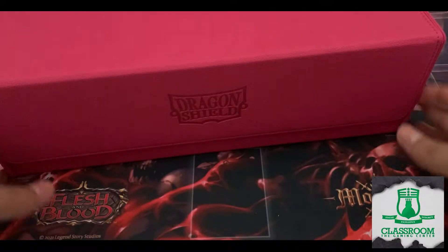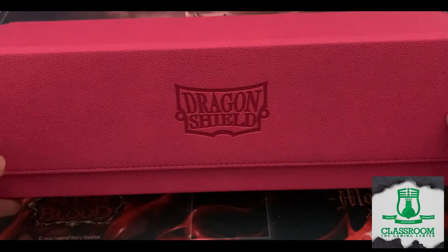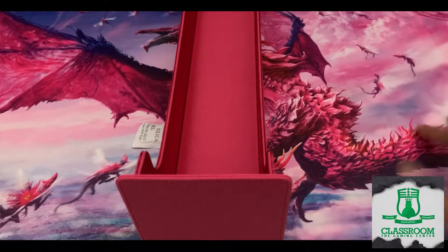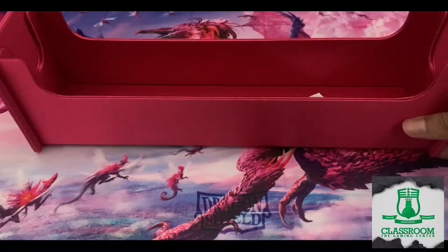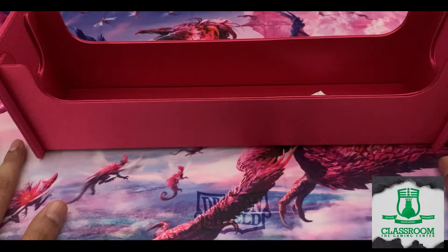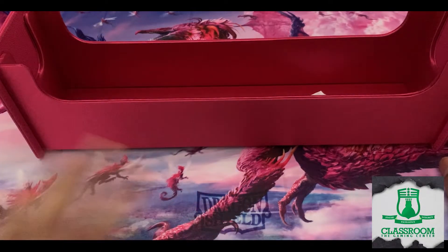So this is what it looks like — I have a dark pink color here, and it is available in multiple colors. Let's open this up. This is the art play mat — beautiful. You also have a deck box and a silica gel packet — throw that away. Once you have the deck tray, it is very easy to organize your decks. I suggest you check it out if you need to organize your decks, or if you're the type of person that brings multiple decks to events.